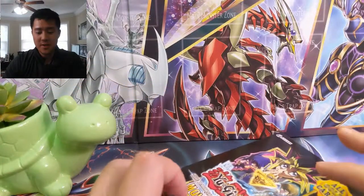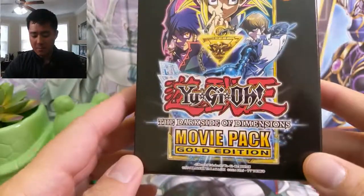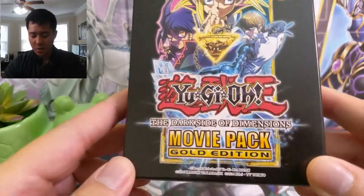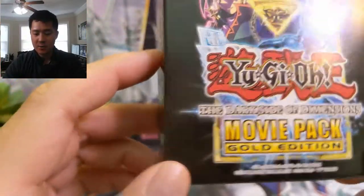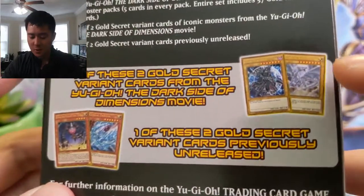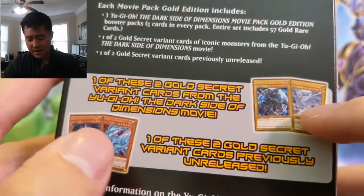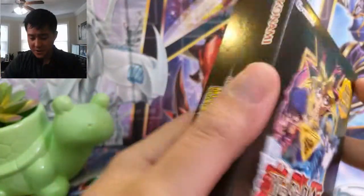What is up guys, it's Wanted Turtle and today we're doing a Yu-Gi-Oh opening. We are opening up one of these movie pack collection or gold edition boxes from the movie Dark Side of the Dimensions. We've opened one of these before and this is a first edition one. We got the Dark Magician last time and there are only three packs in here, so this will probably be a pretty quick opening.